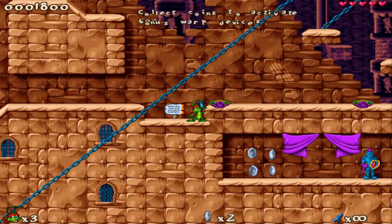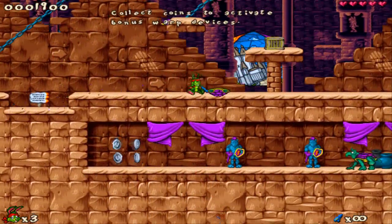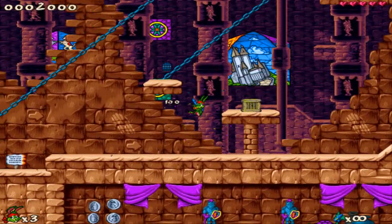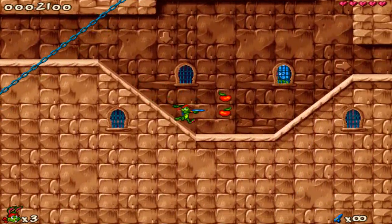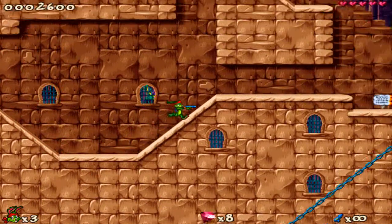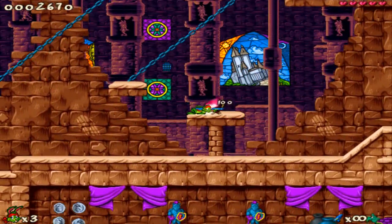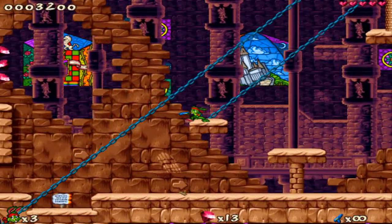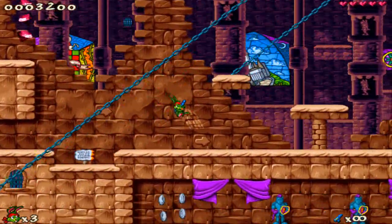We have to smash everything — it's fun because it gives you points and we want points, right? So here we got some gems. Your score is in the upper left corner, and there you can see your score right now.